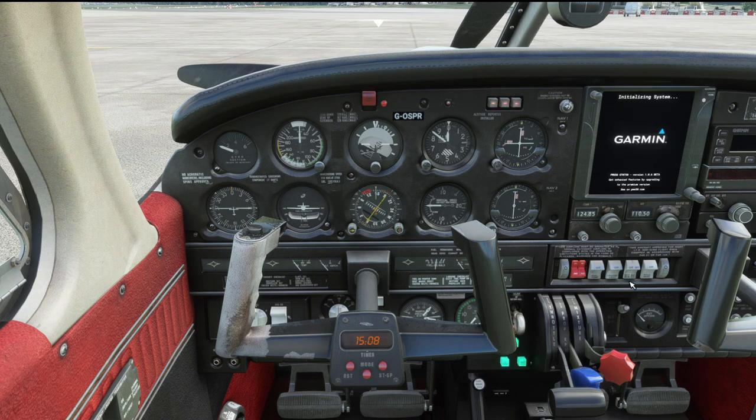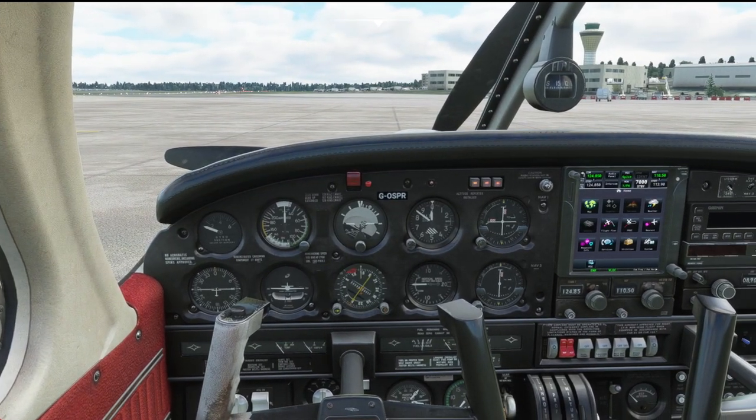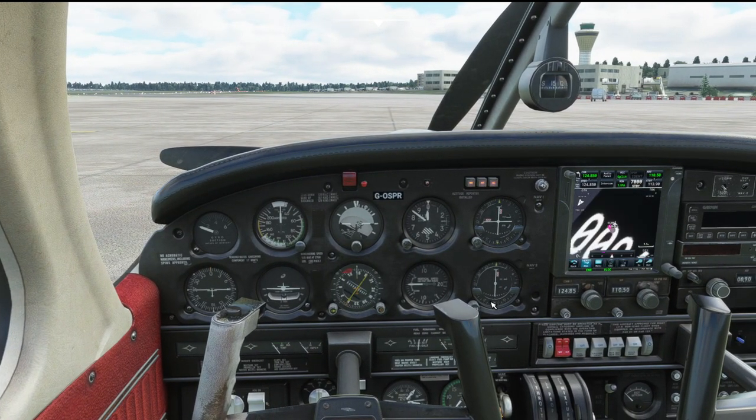Into the flight deck — get to a position where you're almost ready to start, with your systems on, fuel pumps on, and parking brake set. You then need to contact a controller. At Birmingham on VATSIM, you're looking for the clearance delivery controller. If not, the ground controller takes that responsibility, and if they're not online the tower controller deals with everything. In the first instance, you're looking for that clearance delivery controller.